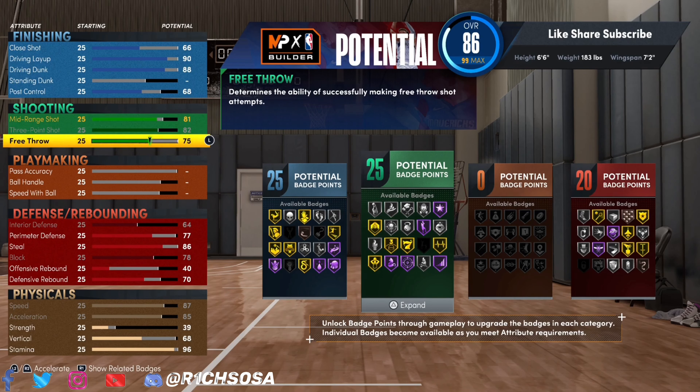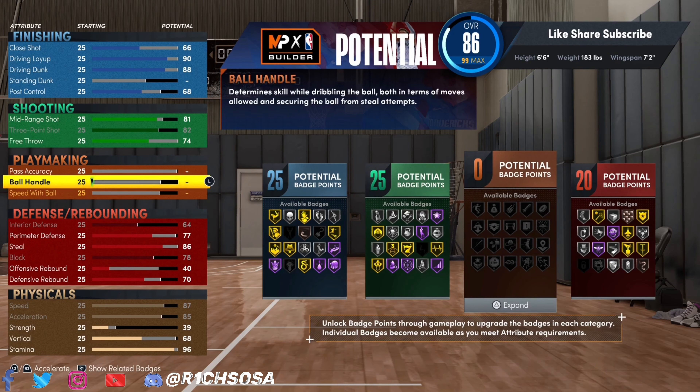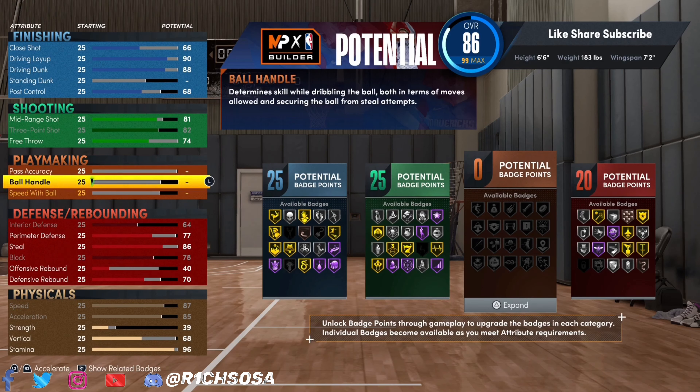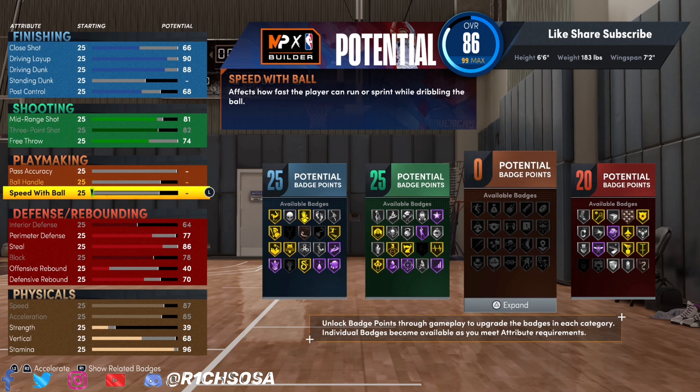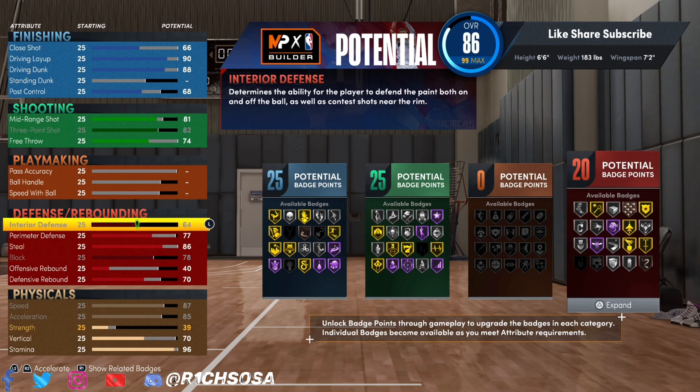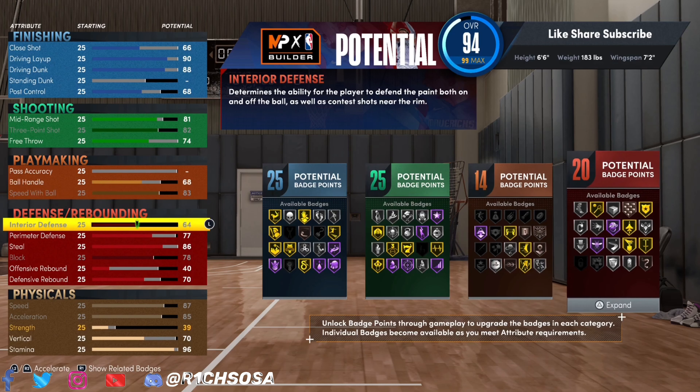For the shooting on this build, I'm going to go with a free throw of 74, an 82 three-pointer, and an 81 mid-range. That gives us another total of 25 badges here. Then for the physicals, make sure you also bring the vertical up to at least 70.